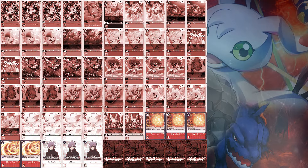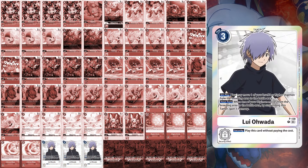Finally, Tamers in the form of three copies of Lu Awada. This Tamer has an on-play effect that lets you move one level 3 or higher Digimon from the breeding area to your battle area. On your turn, when one of your Digimon moves from the breeding area to the battle area, suspend this Tamer to gain one memory. Effectively for two memory, you can move out a Digimon to the battle area for another attack.